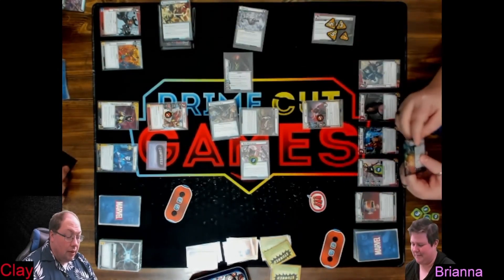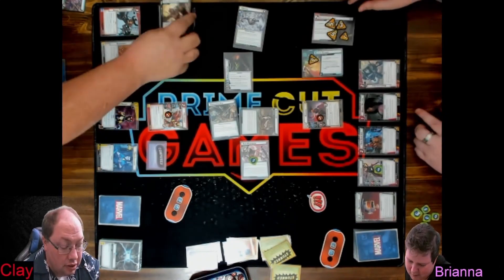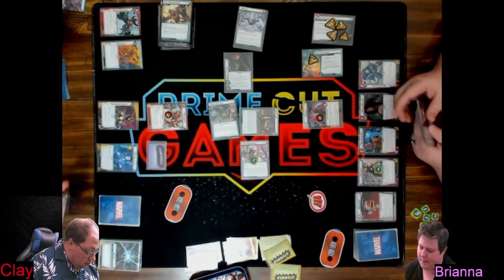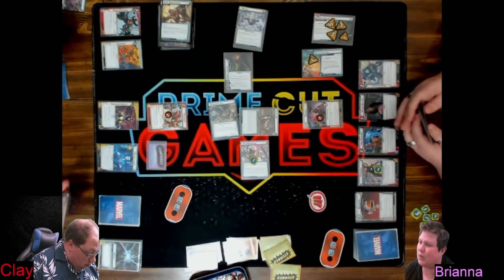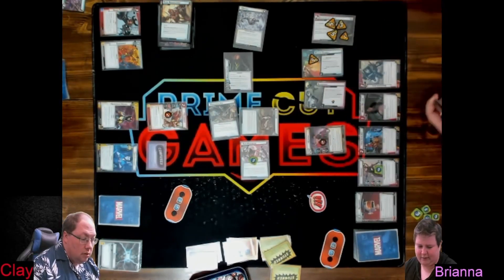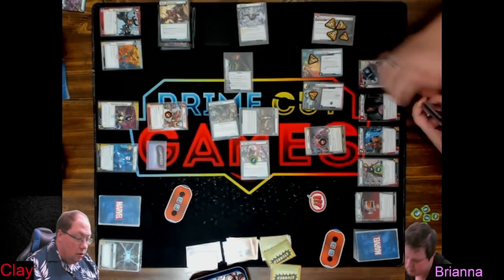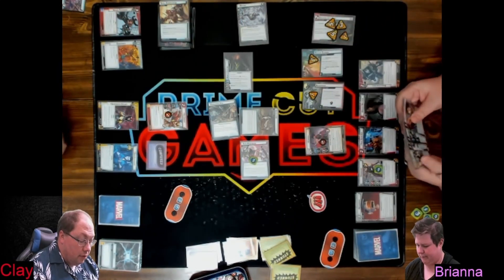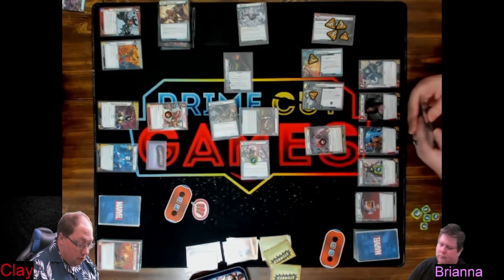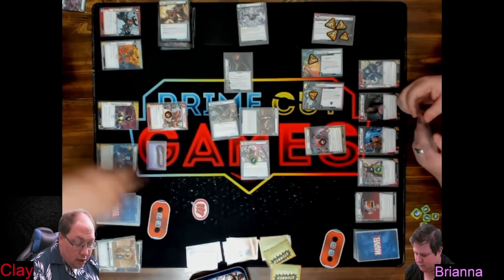I got it this time. Mine has Surge because the villain can't attack me and there's no Marauder, so it only gets three. But the Marauder is now getting Quick Strike. Bushwhack — one. First player token passes.